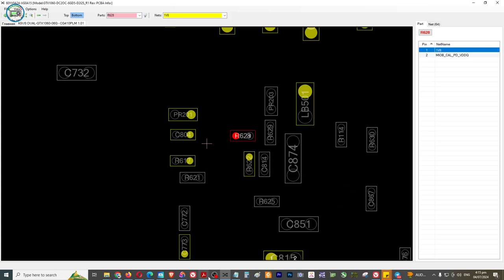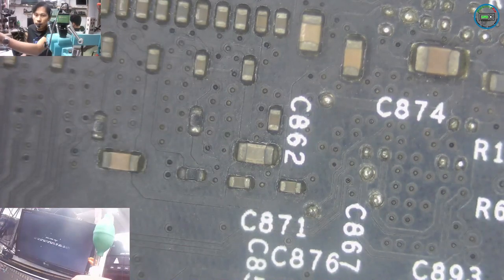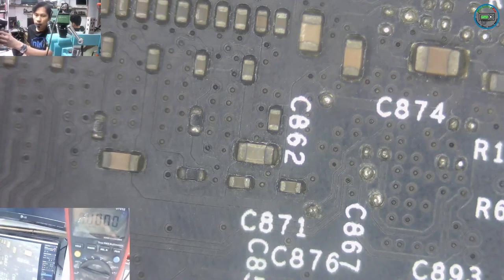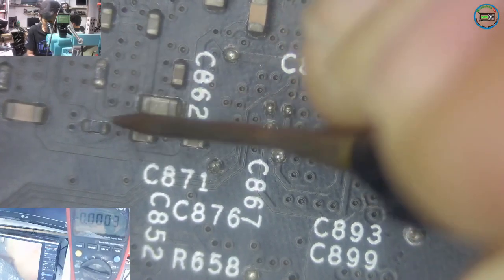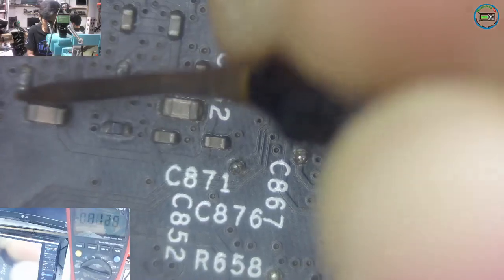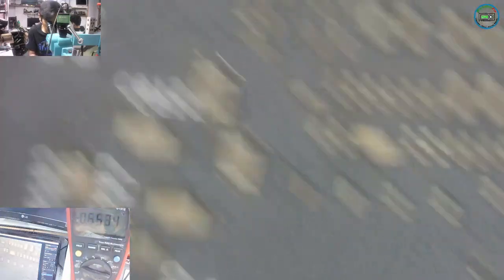Punta tayo ng microscope - ayan. Ito lang dalawa guys available dito na nasa loob ng economic zone. Hindi ko alam itong mga to - subukan natin. So let's try. Check natin guys - so let's power on. Walang supply kapila - wala, kapila. Wala, wala. So wala - ito 1 volts, and this is 1 volts, and this is 1.8, and this is 1.8.